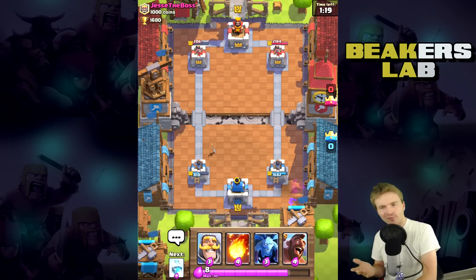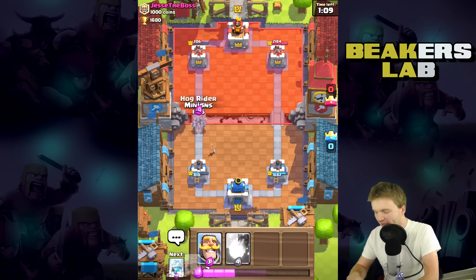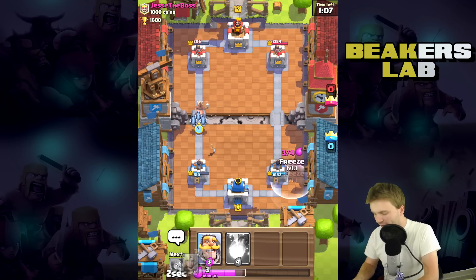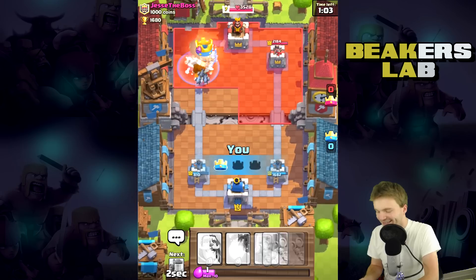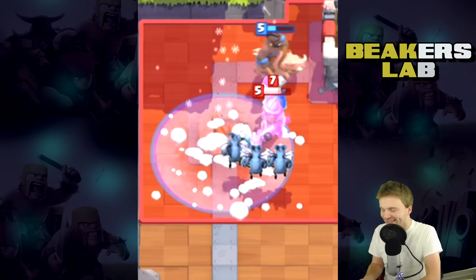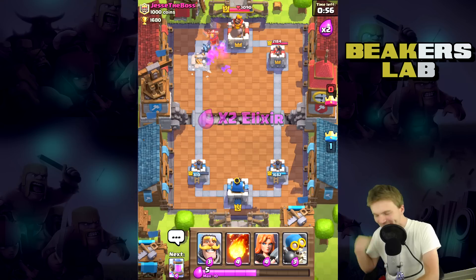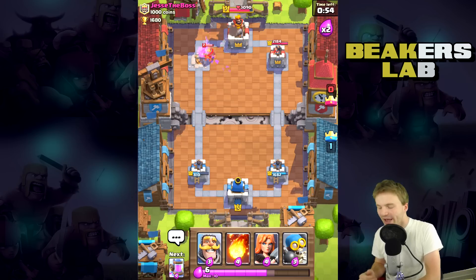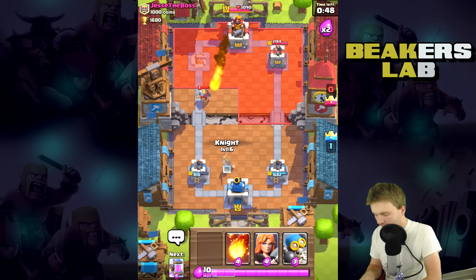Is he mirroring his fireball? He is, right — I mean I'm not tripping, I feel like he's using his fireball over and over. Anyway, we're ready to go — let's drop the minions and the hog. This dude does not have any more fireballs, so let's freeze so our minions can take out everything here. Oh my god, that was perfect — we just powered through that musketeer and that bomber!